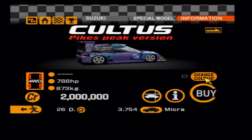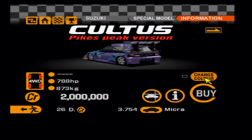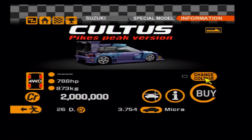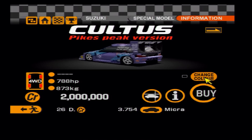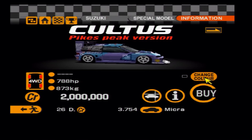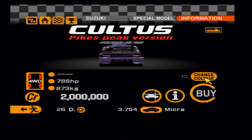Another easily overshadowed model now — not hard to see why, since the Suzuki Escudo was a monster and always has been on Gran Turismo. But I personally prefer the Cultus: it's less powerful, but I personally think it looks better, it's easier to drive, and it's still ballistically quick.